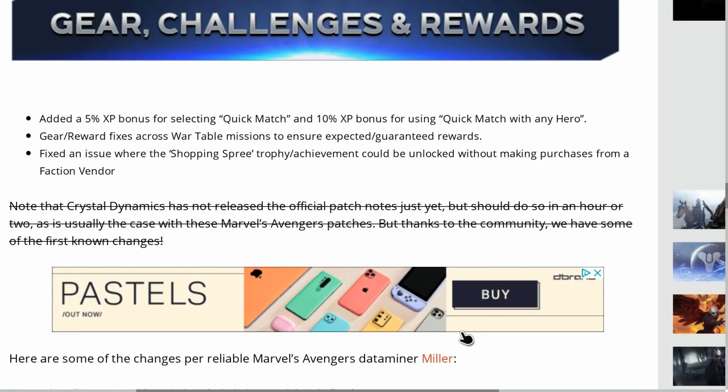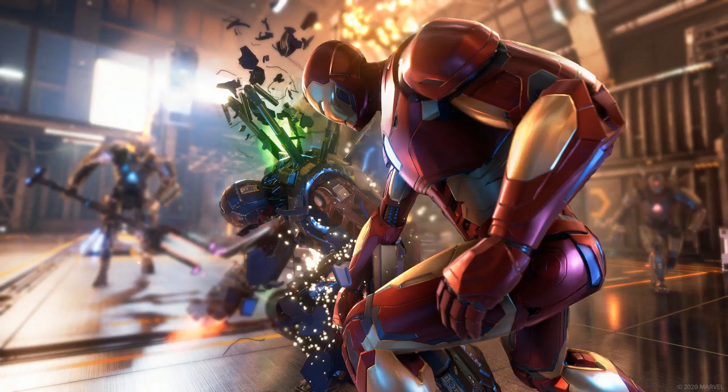Fixed a rare issue where enemies could attack players from behind a closed door. Fixed a rare issue that would sometimes result in Captain America sliding backwards after using sprint block. Fixed a rare issue where Black Widow was sometimes unable to aim and shoot her ranged weapons after interacting with an object such as a console or core. Fixed a rare issue where enemies would become stuck in the ground after Kamala uses Crushing Grasp on them following a takedown.